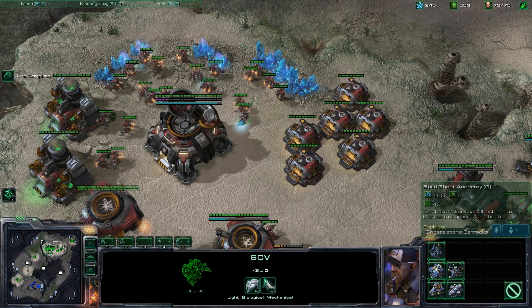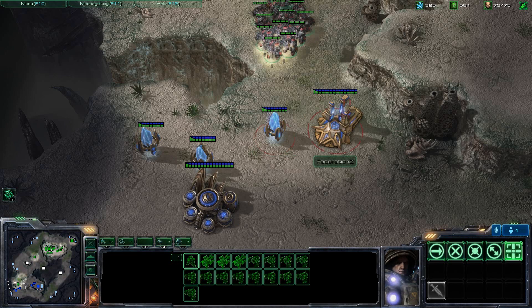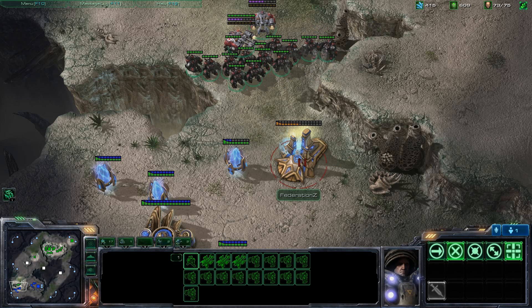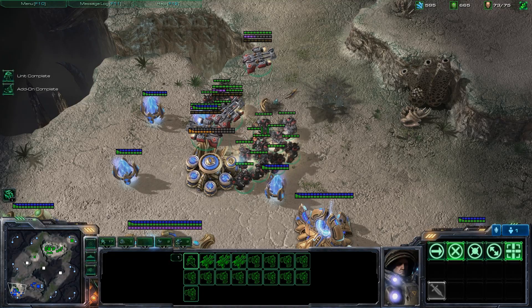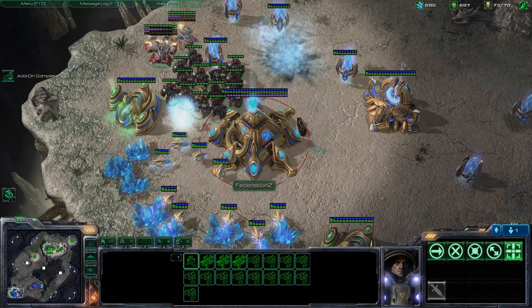Here I'm building the tech labs for my starports. Here comes the first attack. Taking out the Twilight Council, which is basically the equivalent of the Citadel of Adun — that's an upgrade building for Zealot Charge and Stalker Blink, and also the pre-req for the Templar Archives. And no more cybernetics for me, because my opponent will no longer be able to build stalkers.